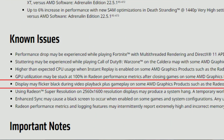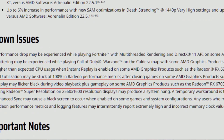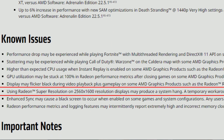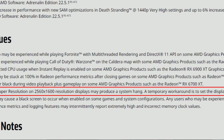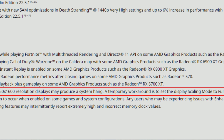Display may flicker black during video playback plus gameplay on some AMD graphics products such as the Radeon RX 6700 XT — this was fixed before but apparently not for all users, so it's back on the list. Also, using Radeon Super Resolution on 2560x1600 resolution displays may produce a system hang; a temporary workaround is to set the display scaling mode to full panel. This issue has not been fixed since the 22.3.1 drivers.